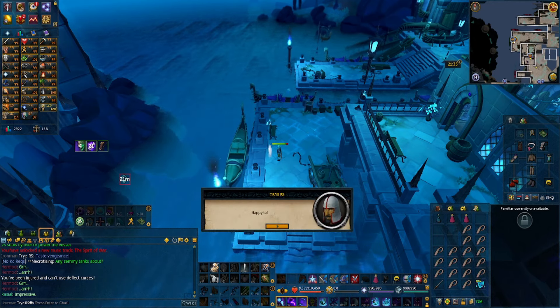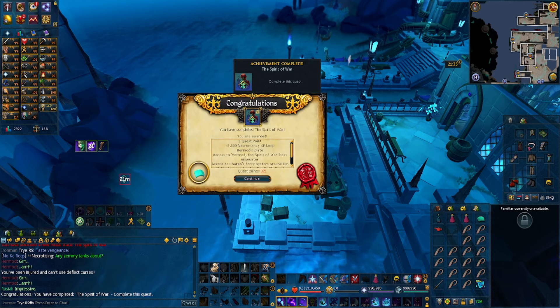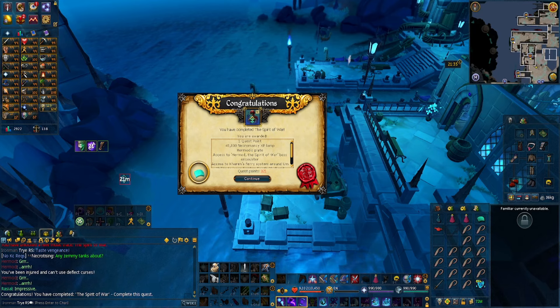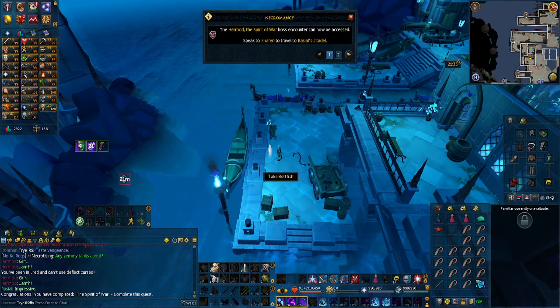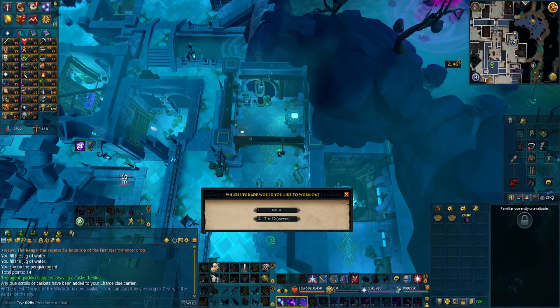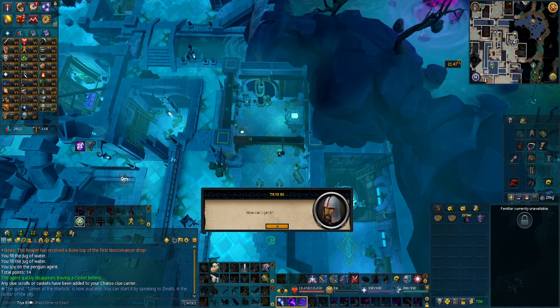This quest unlocks the boss, which you can kill repeatedly for the harmonic plates, which upgrade your DPS armor route from tier 70 to 80 and 90. Then to upgrade your armor — since it was quest-locked behind that — you will now need to make a fish pie, which is going to be very hard.